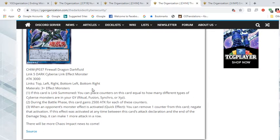Next is Firewall Dragon Dark Fluid — a Link 5 with 3000 attack and links at top-left, bottom, bottom-left, and bottom-right. When Link Summoned, you place counters on this card equal to how many different types of Cyberse monsters are in your graveyard — Ritual, Synchro, XYZ, or Fusion. During the battle phase, this card gains 2500 attack for each counter. When your opponent activates a monster effect, you can remove a counter to negate that activation. If this card's effect is activated between its attack declaration and the end of the damage step, it can make another attack.